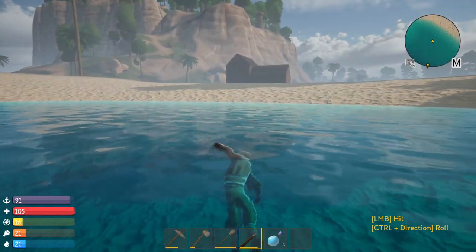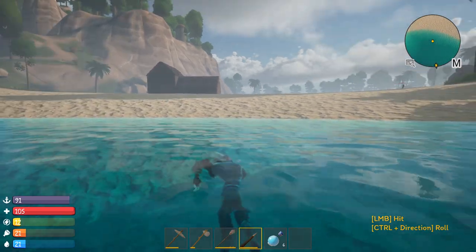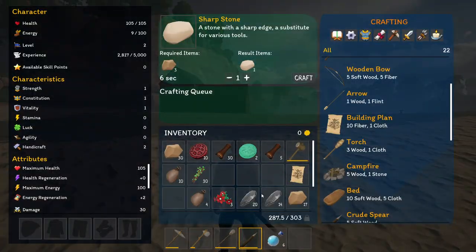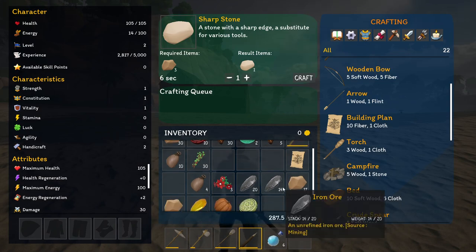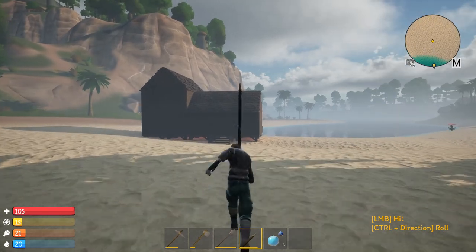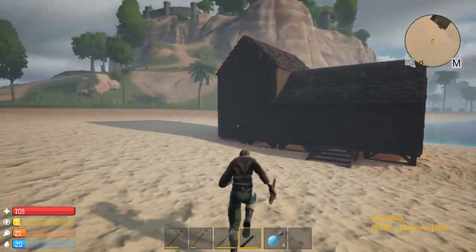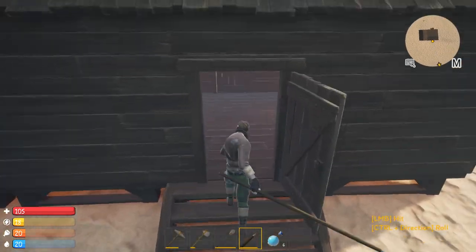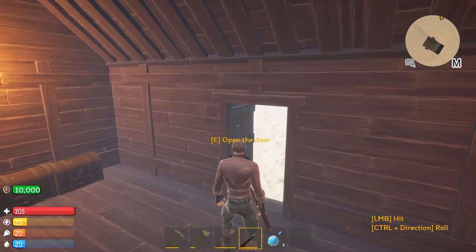Alright guys, we are back from our little excursion. I got about as much iron as I could carry and I also grabbed stone. The only thing I left behind was flint, because the only thing I know it's used for is arrows, which we're not using right now, so I figured I'm not even going to worry about it.